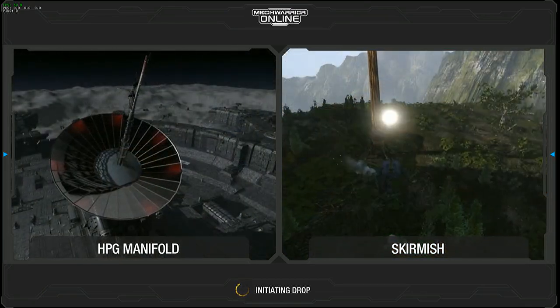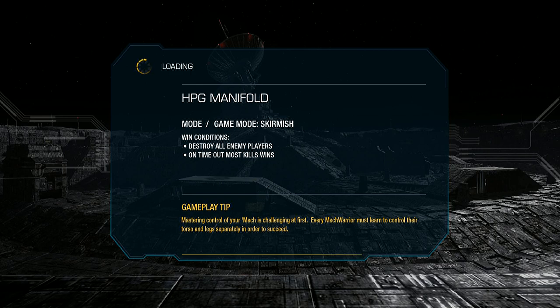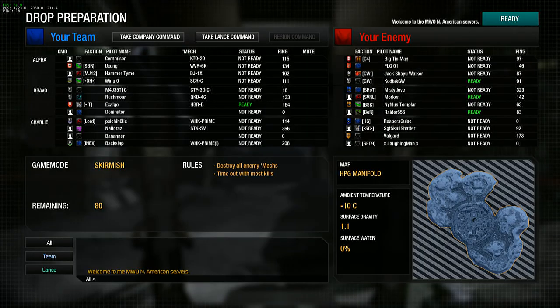It looks like we're starting on HPG Manifold with a skirmish, so you'll see how the firepower on this thing works. The UAC jam chance reduced by 30% is huge — I'm pretty aggressive about clicking rapidly for the UAC, so you might hear some rapid fire clicking in the background. And there's my buddy Psychoholic — looks like this first round is going to be a good one. He's definitely one of the top players in the game right now, so it's cool I ended up in a sync drop with him.